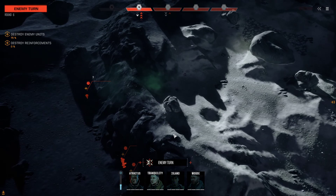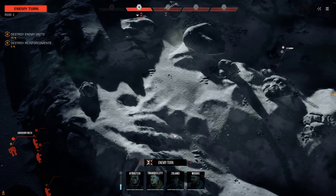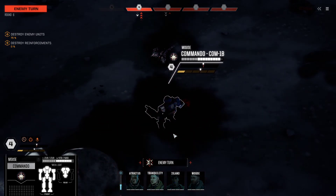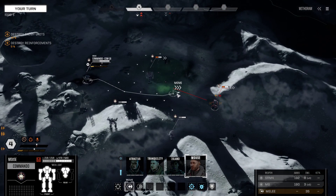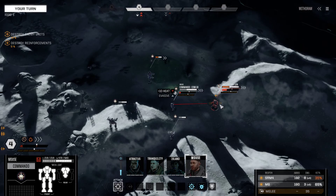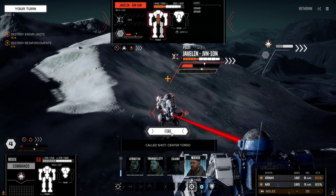They're going to move one of their lights over here — sensor lock, firing on the Commando, that's perfectly fine. Not concerned about that in the slightest. Now our Commando can move over here — actually, I want to be positioned more like here. We could reserve this Javelin again to phase two to guarantee the kill. If we don't get the kill here, it's definitely dead to the mediums.